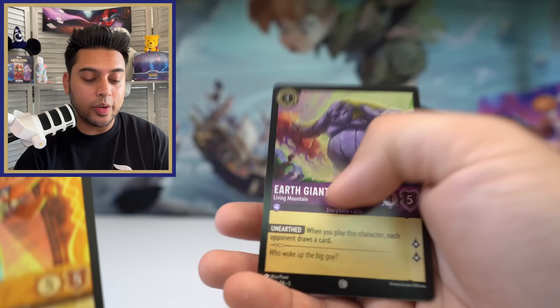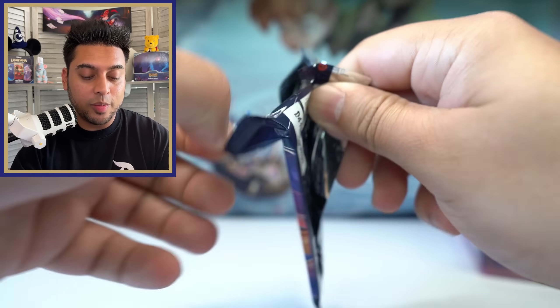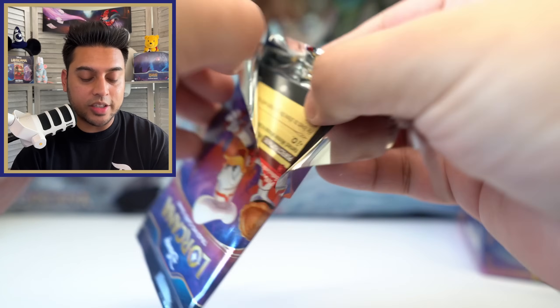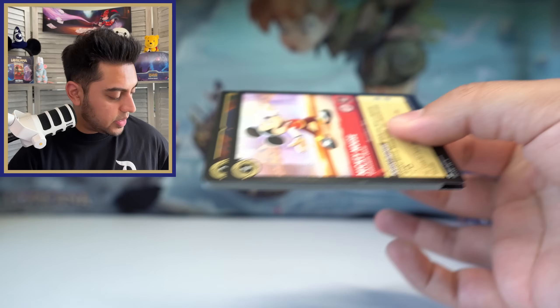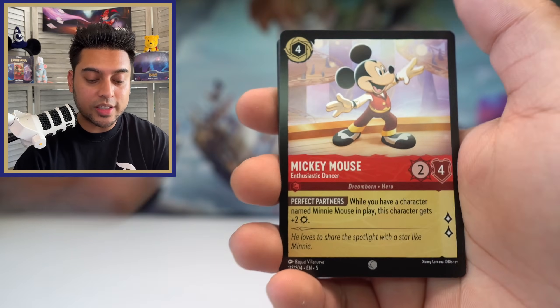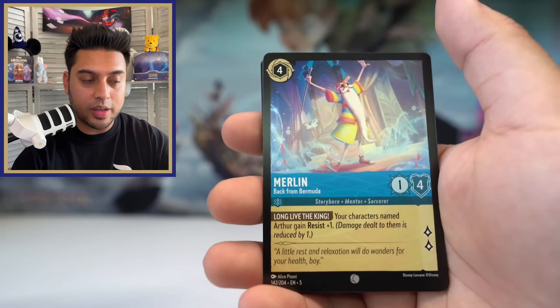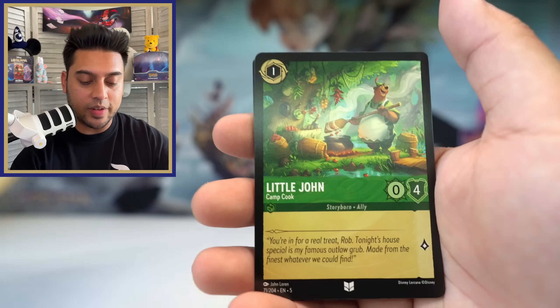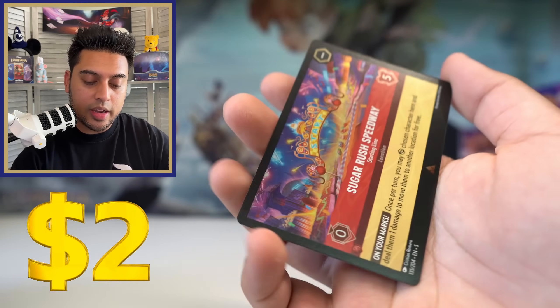The card behind it is Earth Giant foil. Six more packs left and we're at four legendaries — we could maybe get to five, which I would be very very happy about. It's already been a really good opening because we pulled a Prince Naveen foil legendary. How much better can you do? Maybe one more legendary foil, maybe an enchanted — you never know. Scrooge McDuck rare, Iago rare, and Sugar Rush Speedway foil.